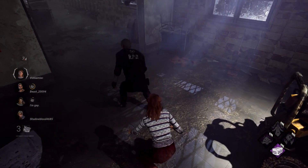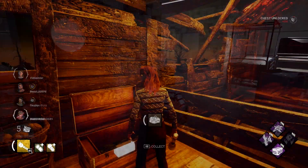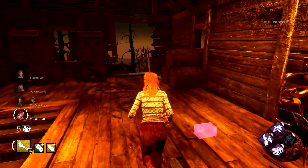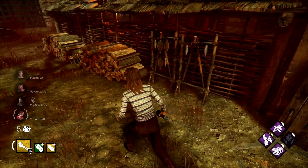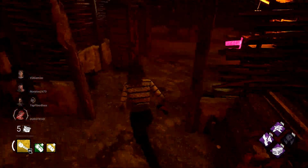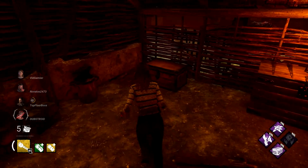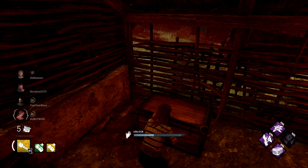Unfortunately, you can only take one flashlight with you into every game. In order to get additional ones, you can try to have teammates drop you theirs or you can try to pull one randomly from a chest. Chests are going to have about a 16% chance of containing a flashlight, so do take advantage of treasure sniffing perks such as Plunderer's Instinct that help you find these chests way easier.